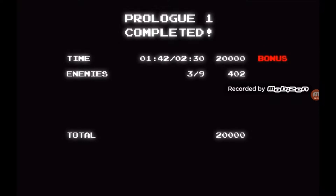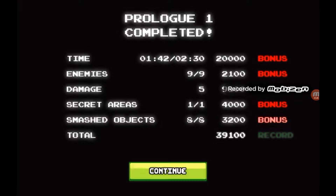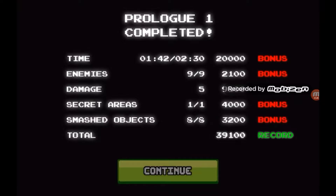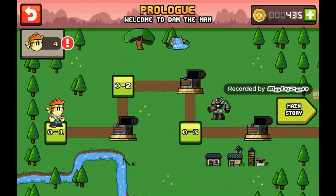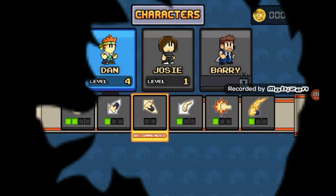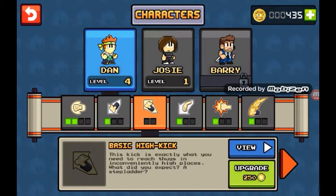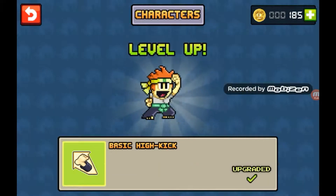We completed the first prologue — we did great, I'm proud. Basically you get to find everything in the game. If you go to prologue and tap that, it shows you the things that you level up. On the top right corner are my coins, and I can use my coins to upgrade my characters like that.